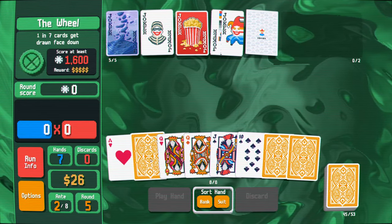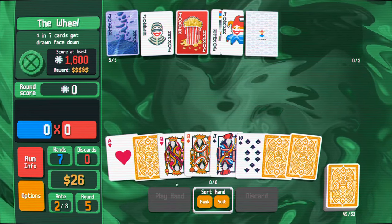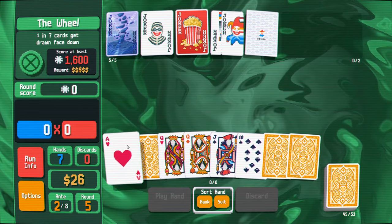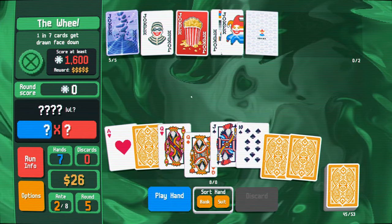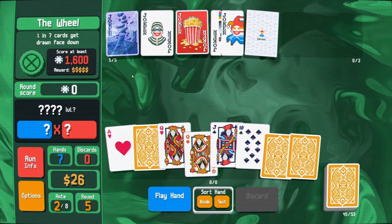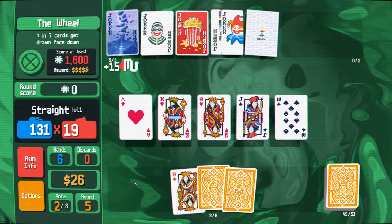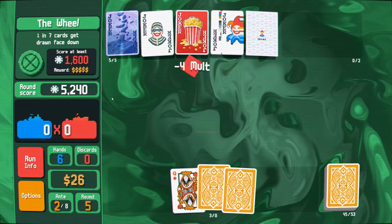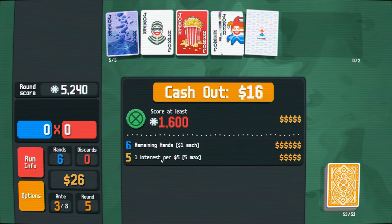So this is either a king or a queen, right? Suit rank. And if that's the case, we could hope it's a queen or a king and then try to go for a straight here. But if it doesn't work, then I'm wasting a hand. But I think that's okay, we're just gonna go for it. Nice, it was a king. And now I get extra money too, which is great because all of my hands get converted to some extra gold there.